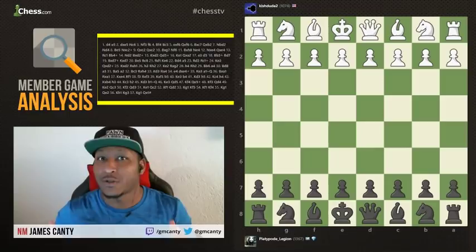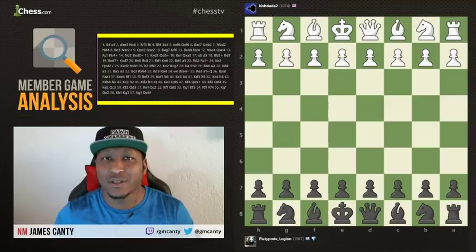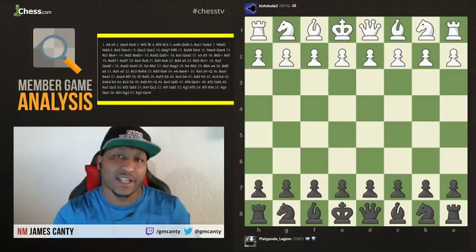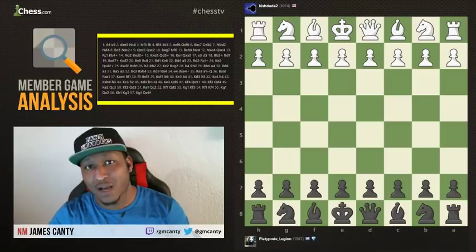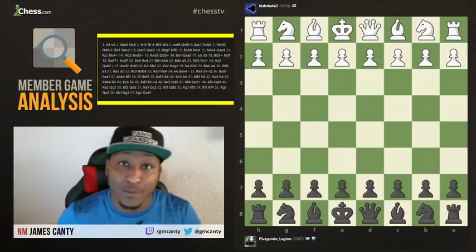I really worked hard on this study for you guys today and we got some key points to cover. Number one is going to be gambits — what is a gambit and what does it do? Number two is what to do in the opening, which I break down into three steps. And number three is looking at your options. There are so many options in chess, but how do you choose the right one? We're going to get some insight on how these things work.